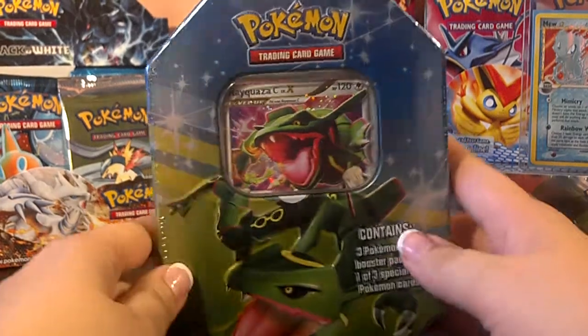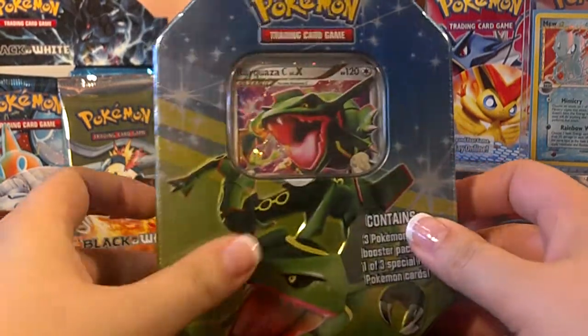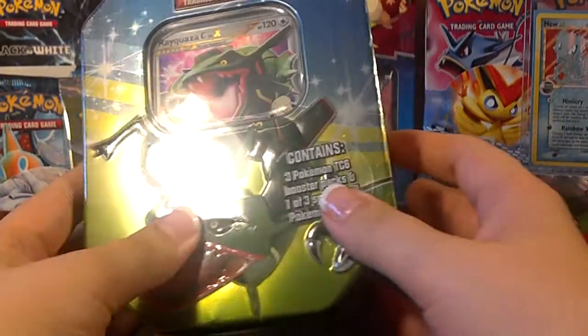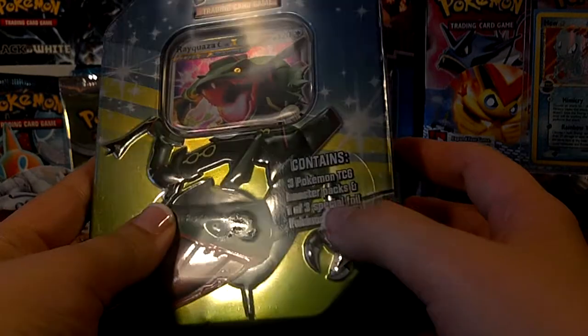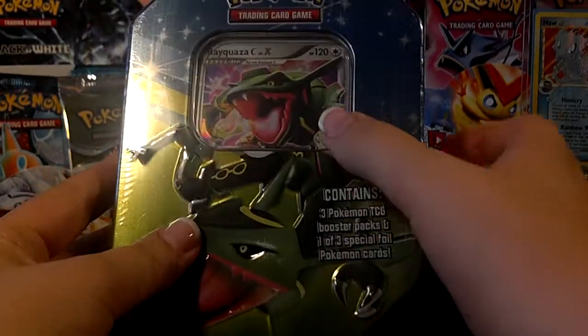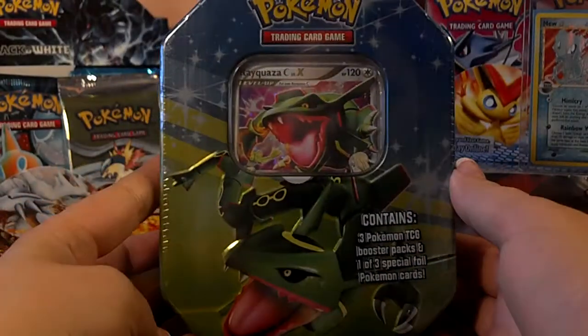Hello everyone, it's Lady Kay again. Today I'll be opening up this Rayquaza C Level X tin. I got this at Walgreens, so it was $9.99 and has three Pokémon TCG booster packs and one of three foil cards, which would be that Rayquaza C.